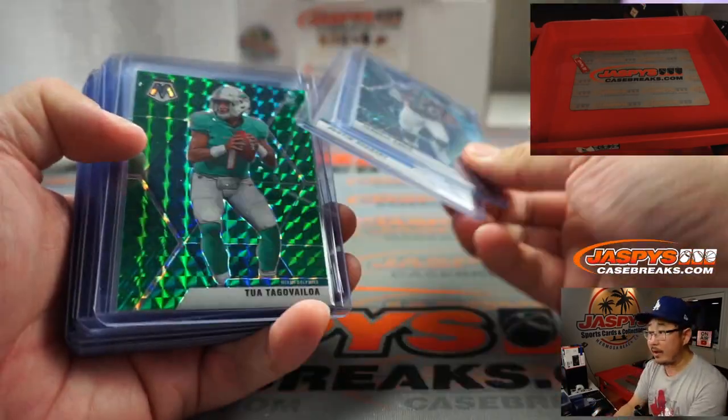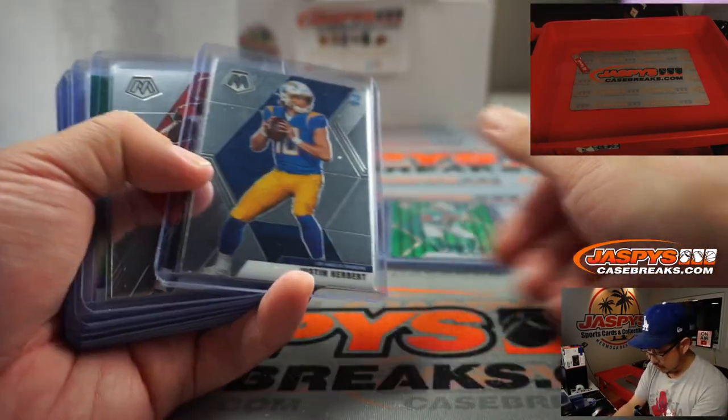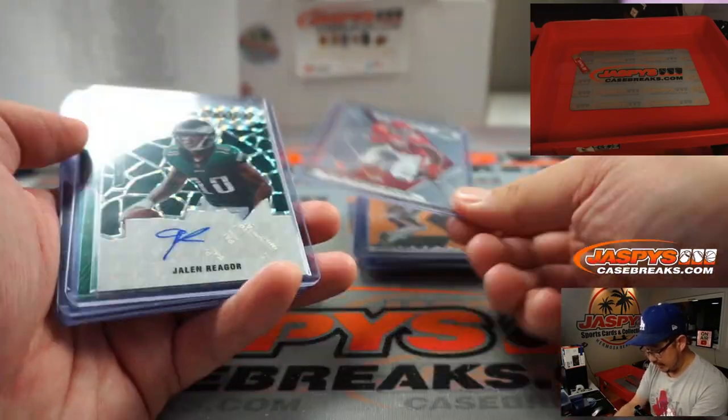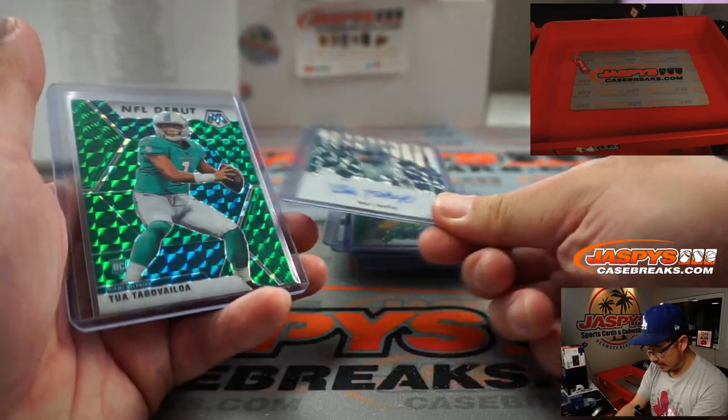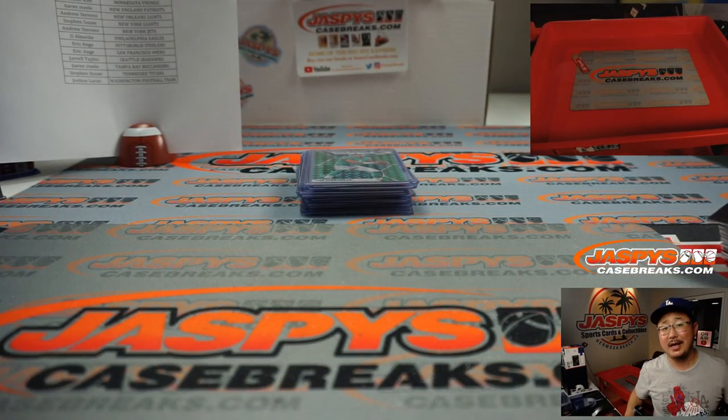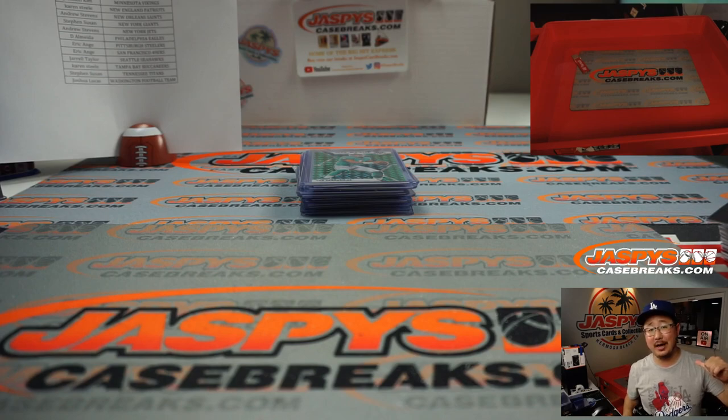Pretty nice break overall. That was Pick Your Team 22. We got some of these rookie quarterbacks, which was nice. Got some nice autographs and good stuff in this Blaster case. I'm Joe for JazBeesCaseBreaks.com — we'll see you next time for the next break. Bye bye.